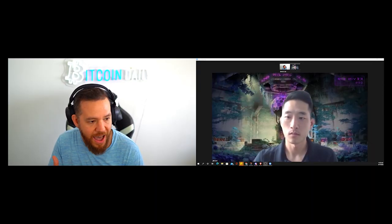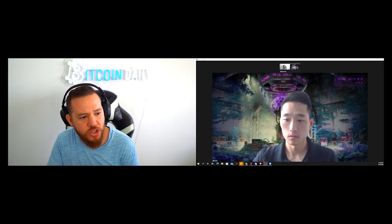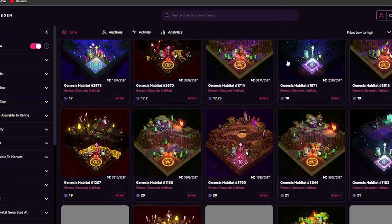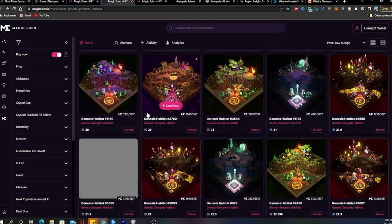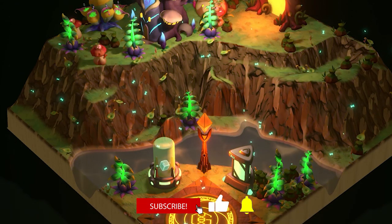Another community question from Big Daddy: if I was looking to purchase a habitat, what specifics do I need to take into account when making the decision? Because there are different terrains and different levels. So what do we need to focus on when making that decision? The first thing you'll want to look at when browsing a marketplace listing is whether it is a Genesis habitat or a non-Genesis, regular habitat.